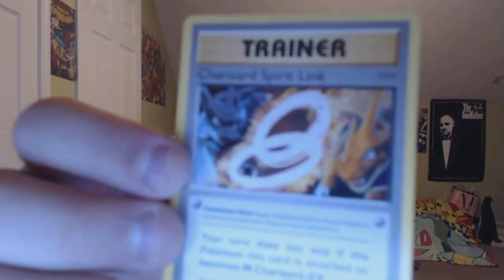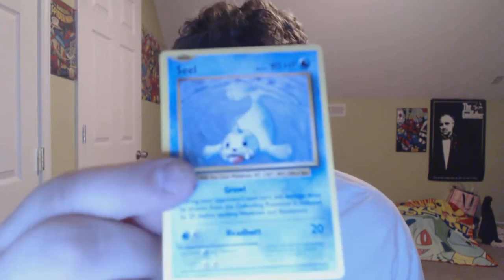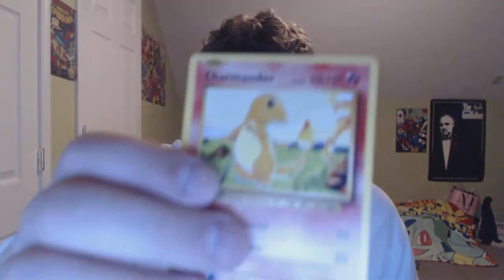We're probably due for a rotten pull, but we'll see. Double Colorless Energy, Charizard Spirit Link, Kakuna, Scyther, Charmander, Diglett, Drowzee, Caterpie, a Reverse Holo Misty's Determination, and a Regular Rare Starmie. I knew we were due, but that's still a nice looking card anyways.